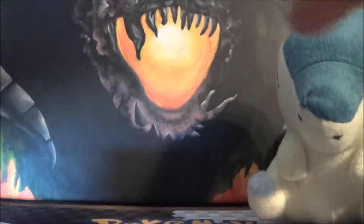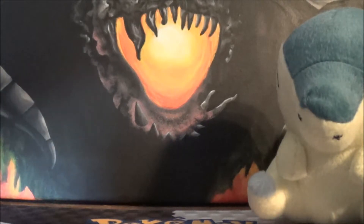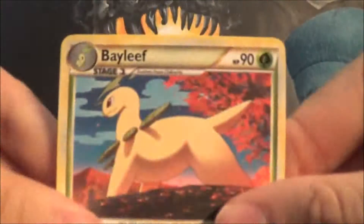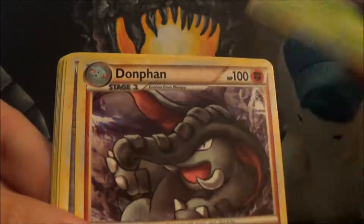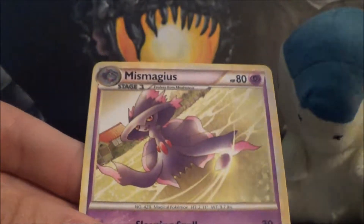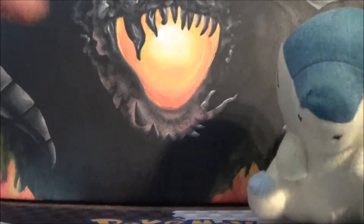We got Deoxys next. Next part you're just going to get like five holo energy — I hope so too. So we are starting off with Bayleef, Donphan, Copycat, Tangela, Eevee, Teddiursa, Mawile, Hitmonlee, Special Metal Reverse, and a Mismagius. I hope those special energies aren't taking up our reverse slot, because I would be really angry.